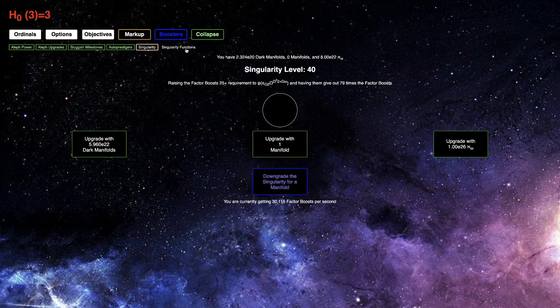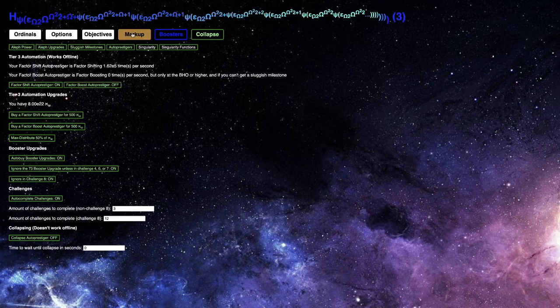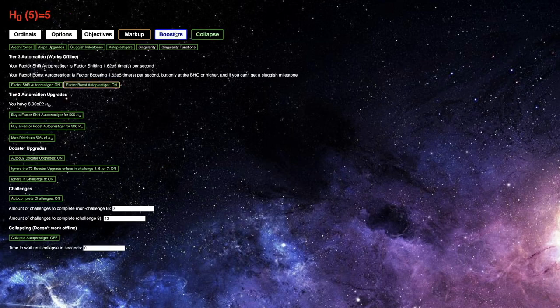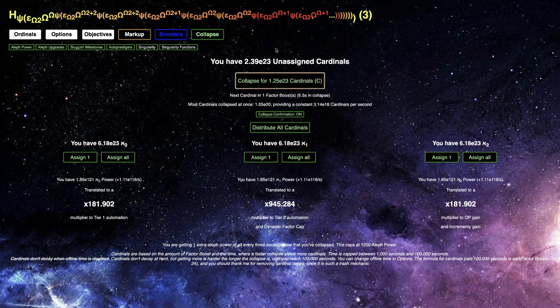Maybe 40 would possibly give me some incrementy. I'm not sure if this is gonna do anything — no, it's not really gonna give any incrementy here. So I think what I should just do is collapse, and this will give me a lot of cardinals. There's E20 here, which actually is a surprise. The main thing is the factor boost that I'm gonna keep — I can collapse for E23 cardinals.